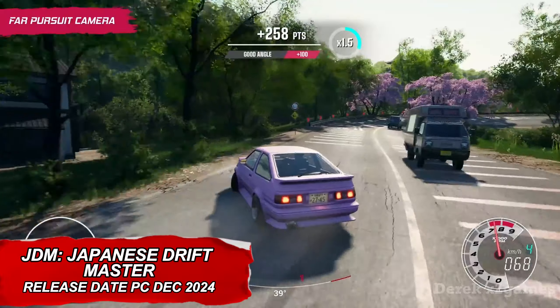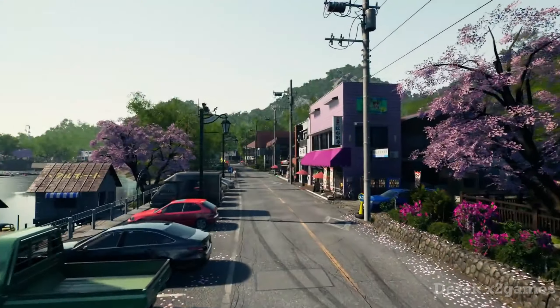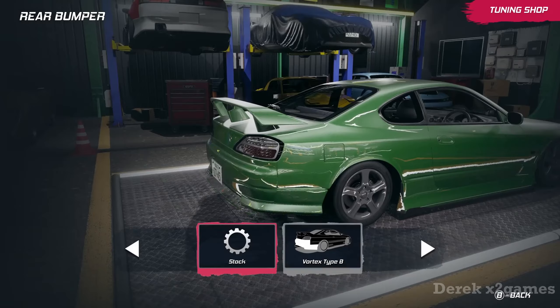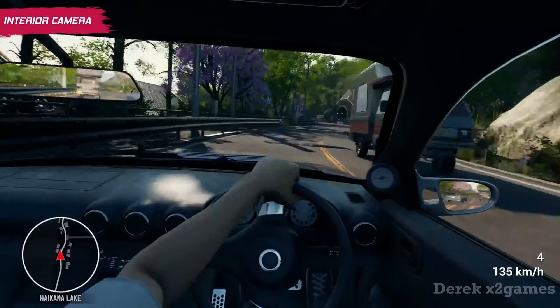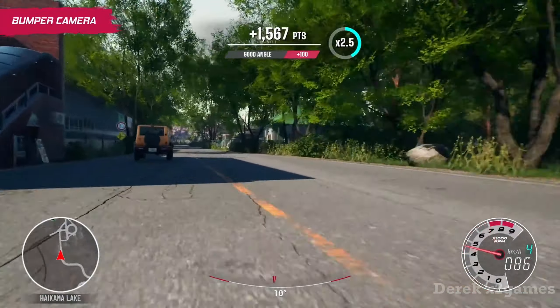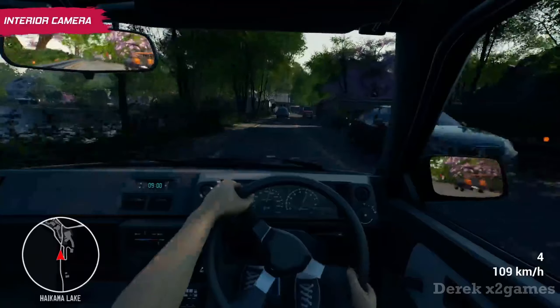Japanese Drift Master is an open-world game where you explore a variety of locations, from scenic valleys and towering mountains to bustling cityscapes. The focus is on style over speed, so you'll want to drift through corners, string together drifts, and keep your car at the sickest angles possible. To rack up high scores, you'll need to master these drifts. Even though the controls are arcade-like, the cars handle quite realistically, responding to your virtual steering wheel with finesse.